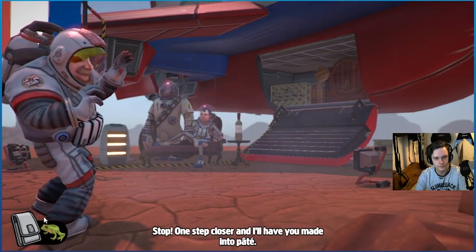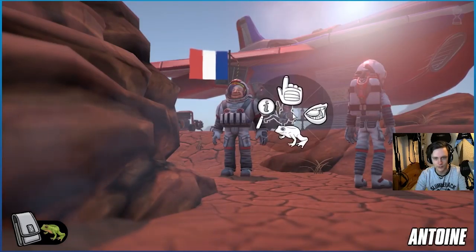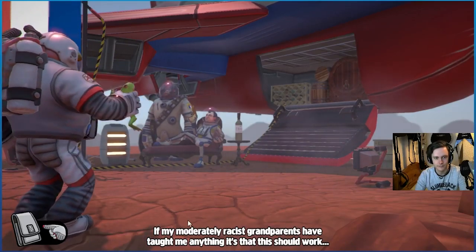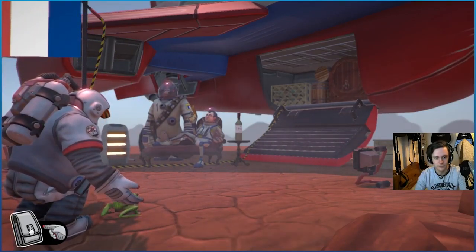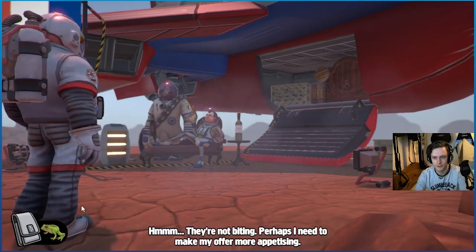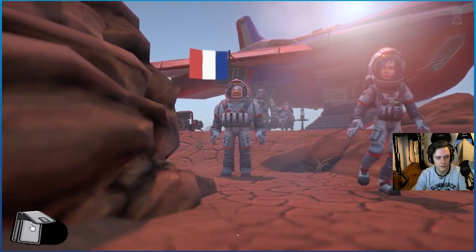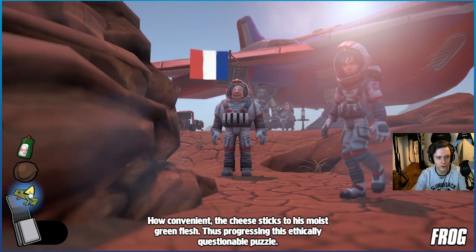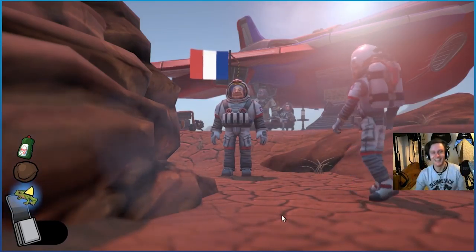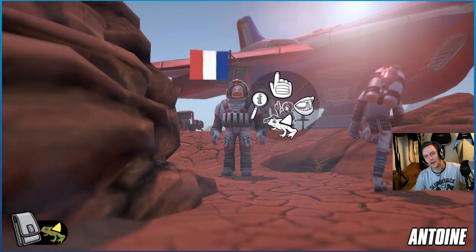Don't move all the way. One step closer and I'll have you made into pâté. I just want to use frog on Frenchman. If my moderately racist grandparents have taught me anything, it's that this should work. This game is hysterical. Okay — combine cheese with frog. How convenient. The cheese sticks to his moist green flesh, thus progressing this ethically questionable battle. Okay, let's equip the cheese frog. Use cheese frog on Frenchman.